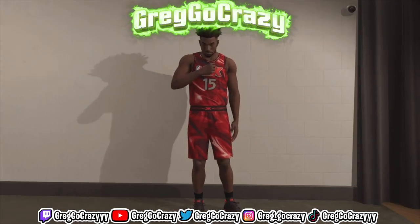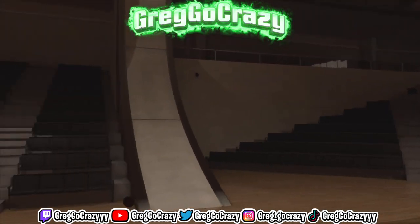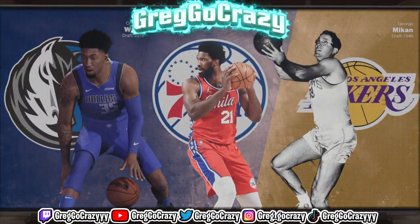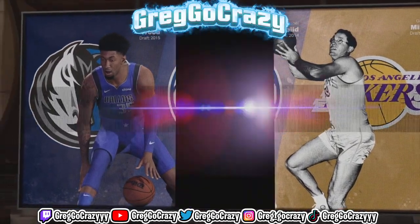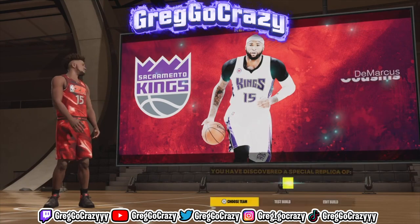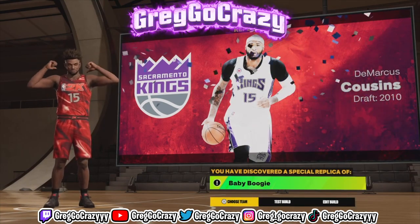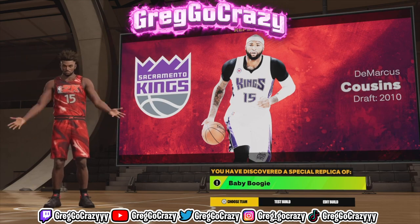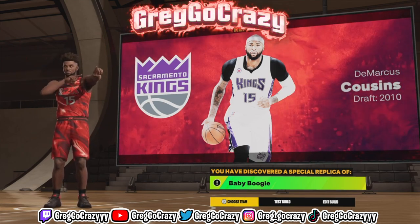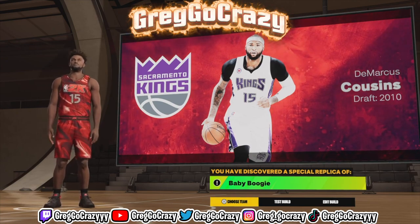When you finish this build it should come out and look like this. I thought I did it wrong because I wasn't seeing anything, but then look at that — that's fire! They give you celebrations and everything, your MyPlayer emote and everything. It goes crazy!